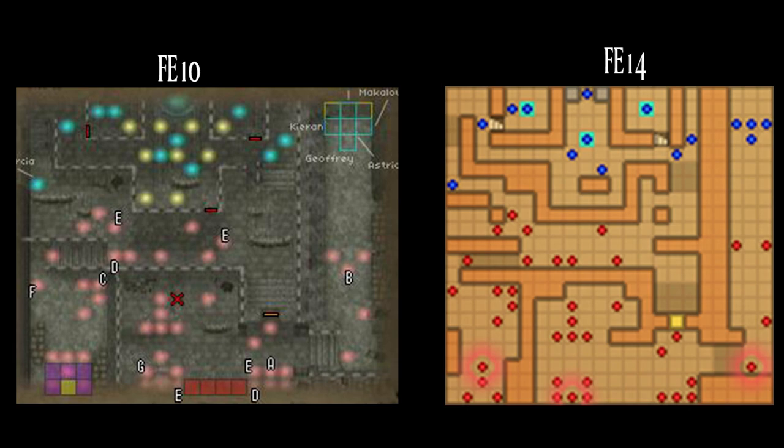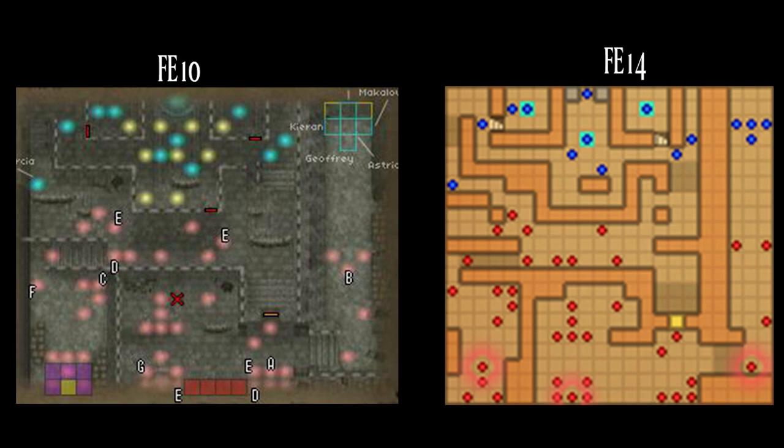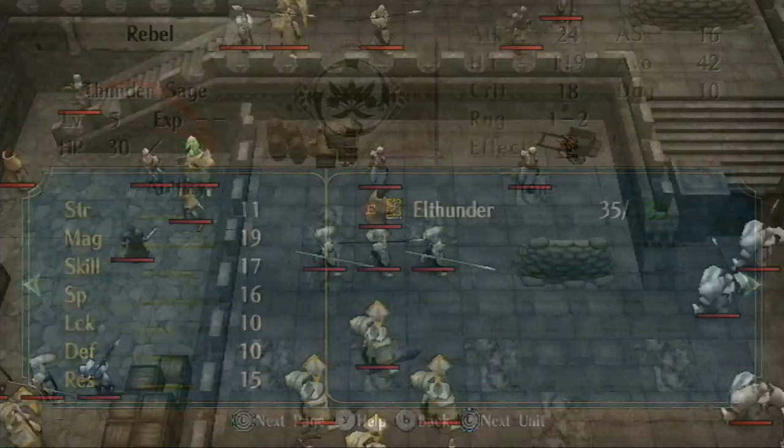In FE10, they took Alentea's Gambit from Part 2 Endgame and reused it for Vanguard Dawn, Xenolog 9 in the Fates DLC, to get the Vanguard promotion item. It's a pretty cool callback to a really good map from Radiant Dawn.